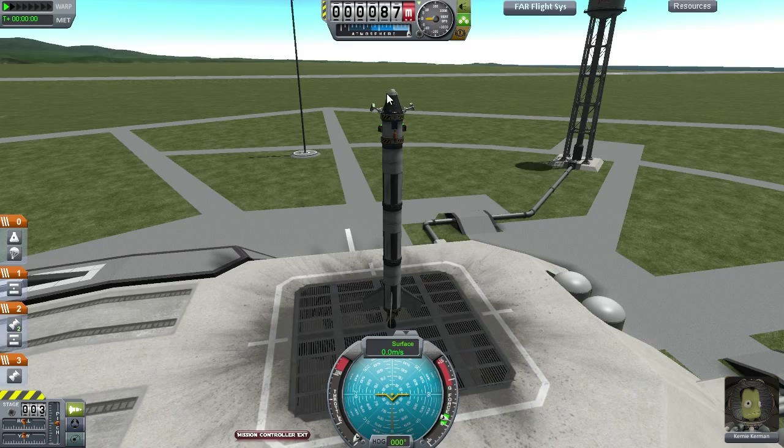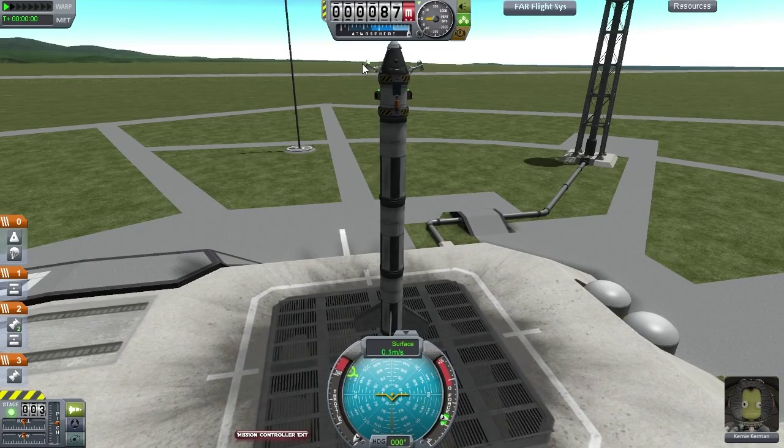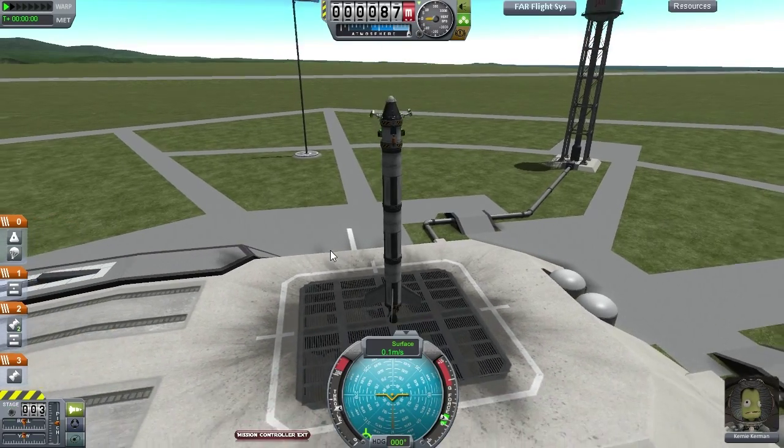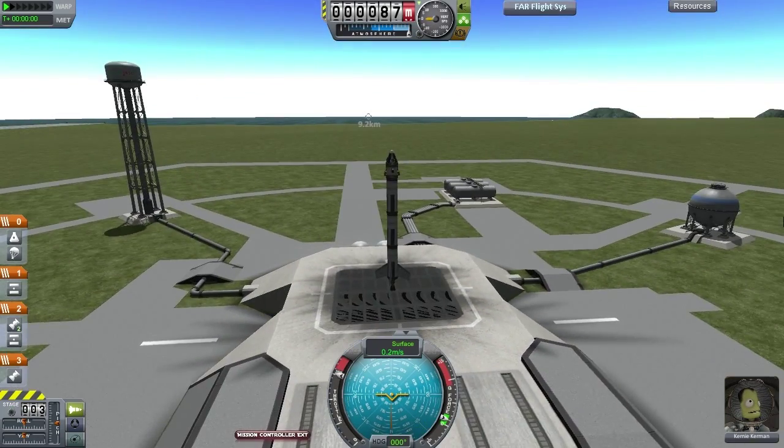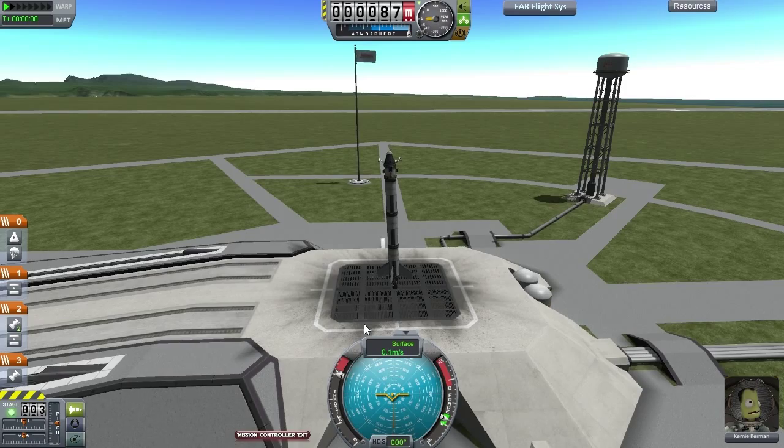This is a very simple two-stage rocket - a big booster stage and a small upper stage. These antennae you're seeing here are kethane scanners. Once we're in orbit, I will explain what we plan to do with those. So let me launch, and if everything goes to plan, you will see that fast-forwarded.